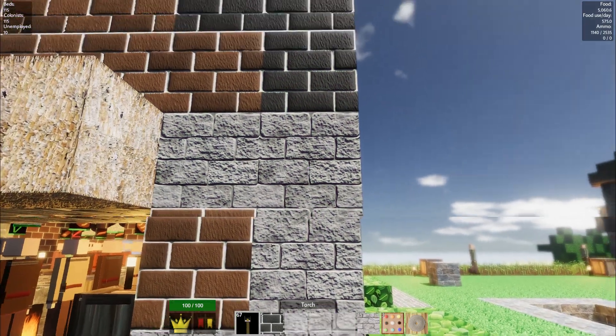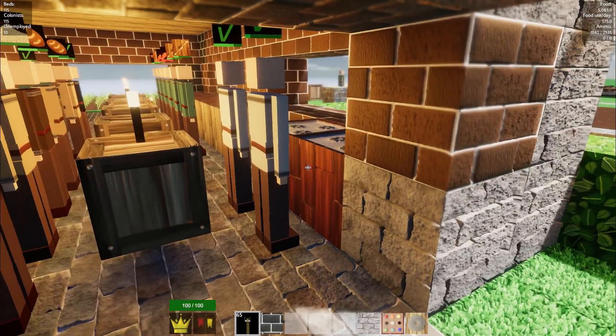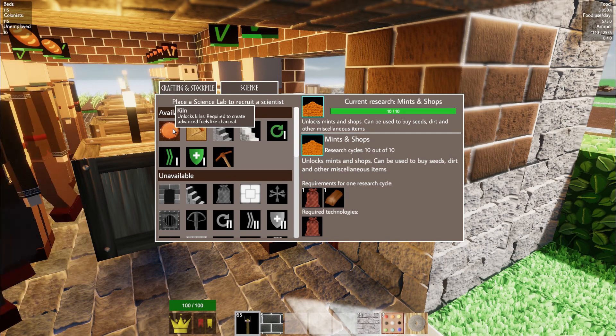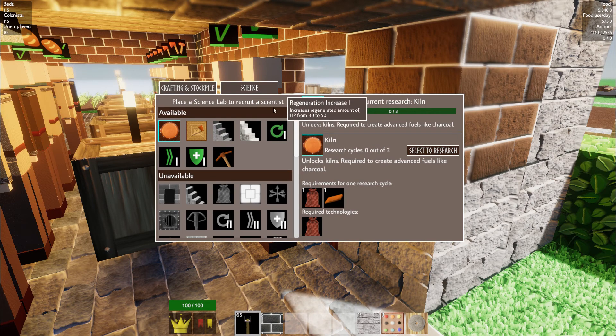I thought it'd look really cool if I had those old buildings with white bricks in the middle and fairly dark bricks everywhere else - that's kind of the look I was going for, and I settled for what I had instead of what I wanted. It looks like I'm going to be building that again. How do we get charcoal? It's required to create advanced fuels like charcoal. Let's do that one. Select that branch and they can start on that - I get the feeling they already finished.